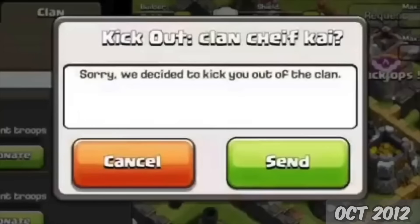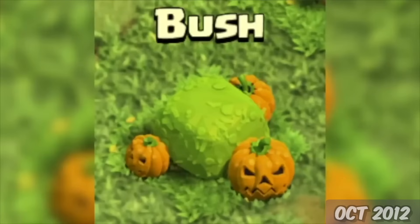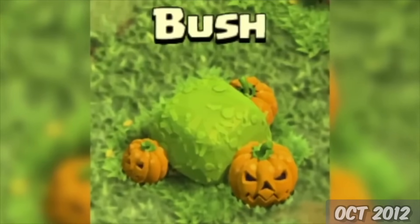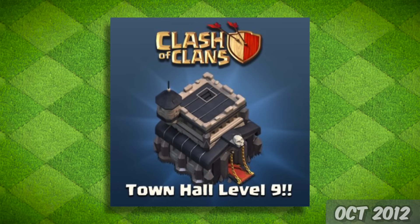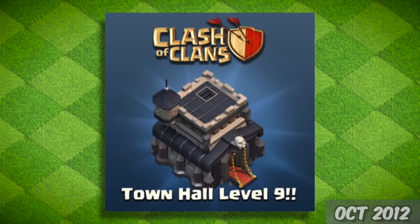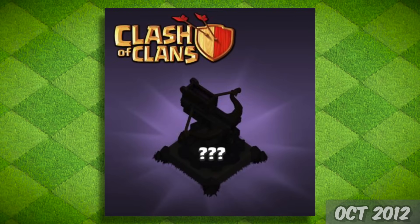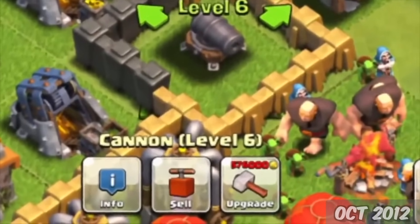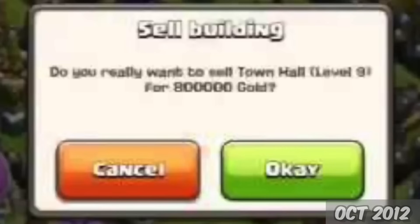October 15th, the Kick Message and Clan Trophy requirement were added to Clans. And about 2 weeks later, on October 27th, the first seasonal update dropped for Halloween. However, it wasn't just a seasonal update — we got Town Hall 9, now the highest Town Hall in the game. That brought along some new stuff, like the X-Bow and Jump Spell. This was also the update in which Supercell removed the ability to sell buildings. It was nice having that feature, but it didn't last long.